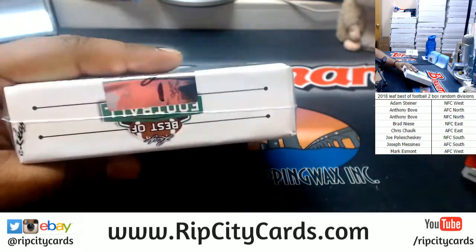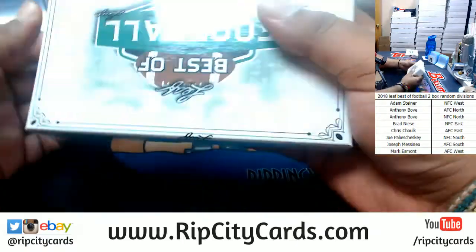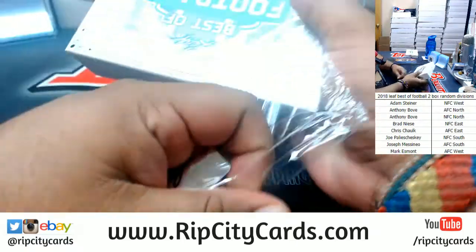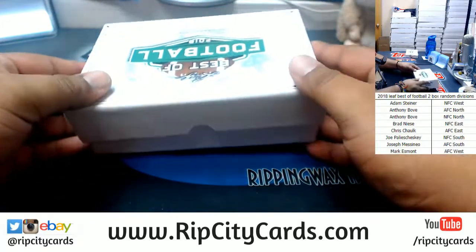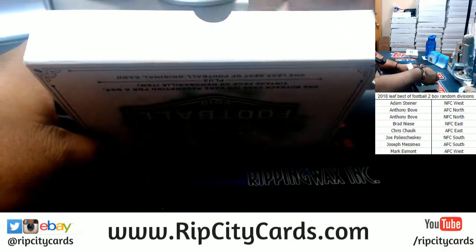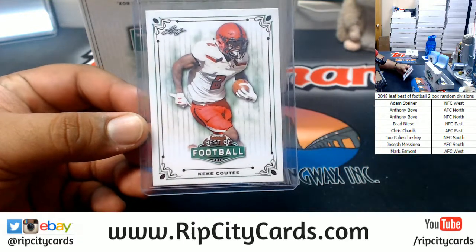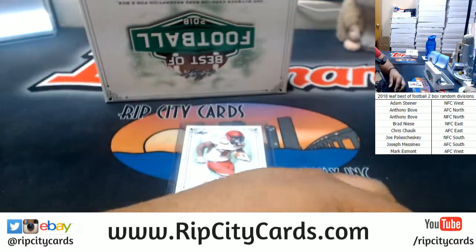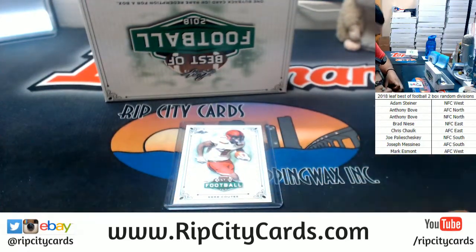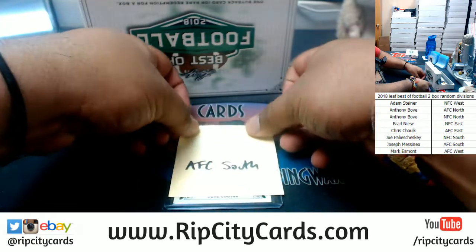So we have boxes 1 and 4. Here's number 1. First up for the Texans — Kiki Kuti. Kiki Kuti plays for the Texans, who are AFC South. I'm going to help myself here with that one.